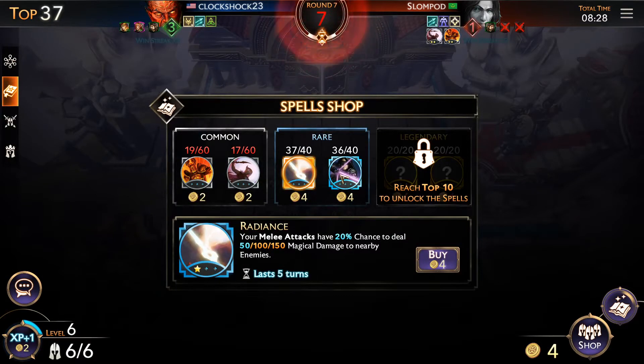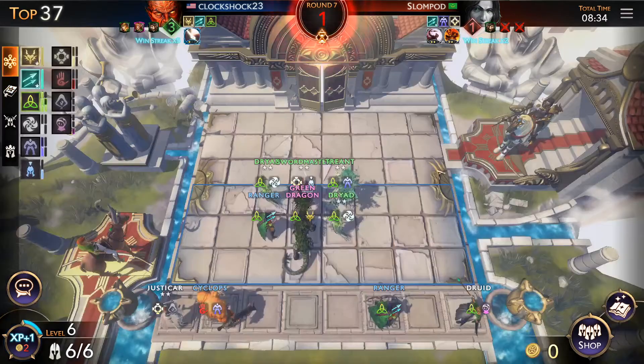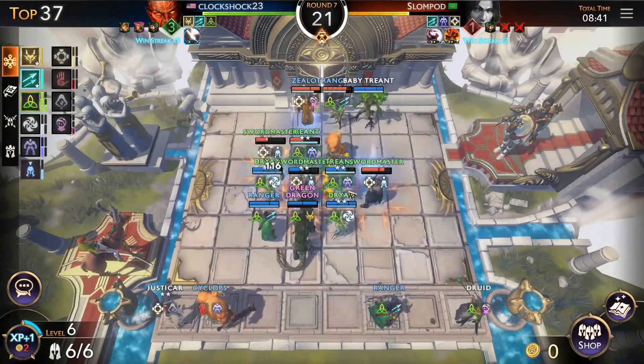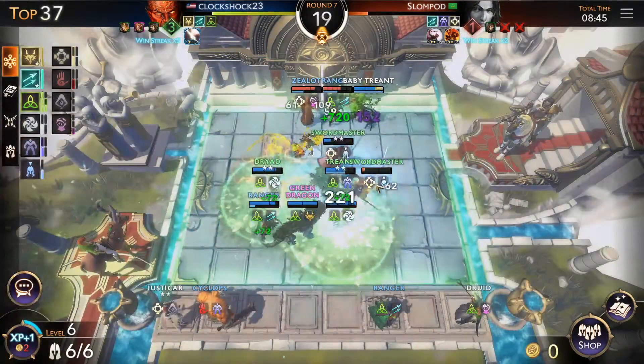Radiant — melee attacks at 20 crit. Actually I only have two melee attackers so that probably was not the best choice. My two-star tree did a lot of damage — really love the big AoE.